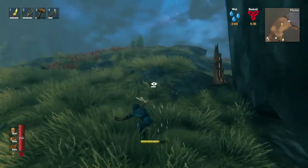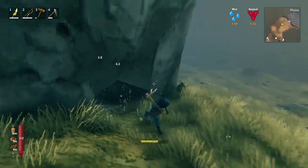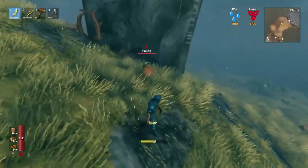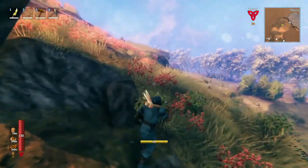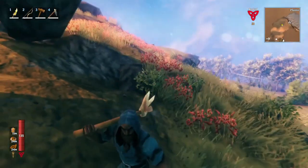It looks like I aggroed something. There he is — it's a goblin! I'm mining, but off in the distance over there — you see that? That's a mosquito and that's a goblin coming over here.